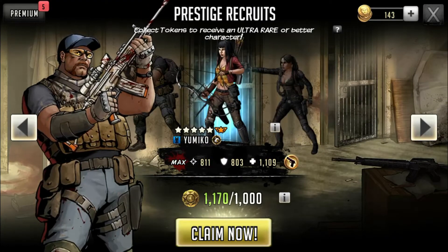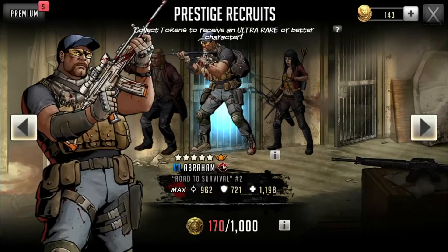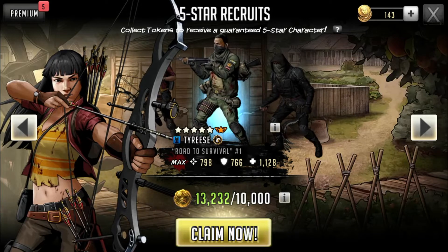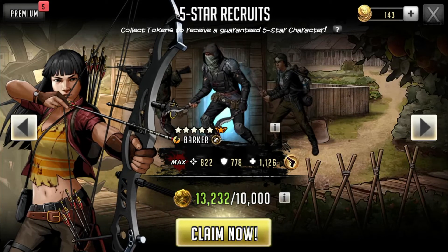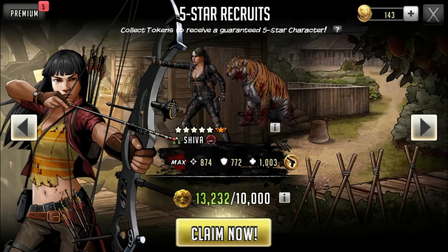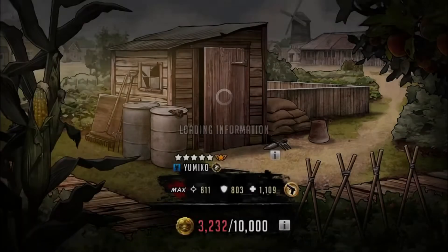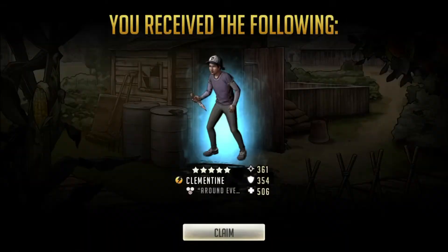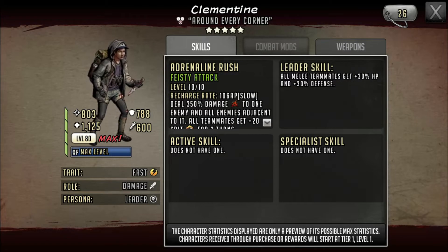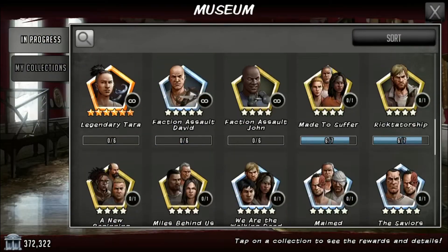Let's do the prestige pool — pulling on Mirabell, looking for any character I don't have or an ascendable five-star. I got four-star blue Zachary, which is pretty cool — I can use him for ascension. For the five-star pool, the character I really want is blue Governor for a better ranged character for tower teams, especially with cross-region war coming up. Pulling on green Herschel — I got yellow Clementine, which is actually pretty cool. I haven't had her before; she used to be very strong and you might need her in the museum.